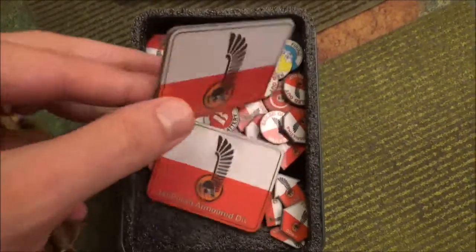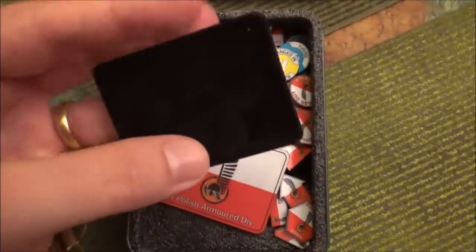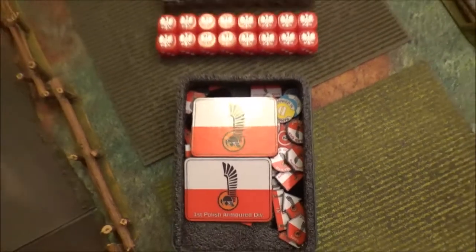These are the two objective markers that you get. They're pretty sturdy — they come laminated on the front, and you get felt on the back. They're really done well, both of them.